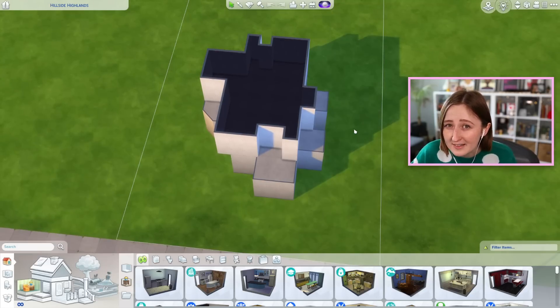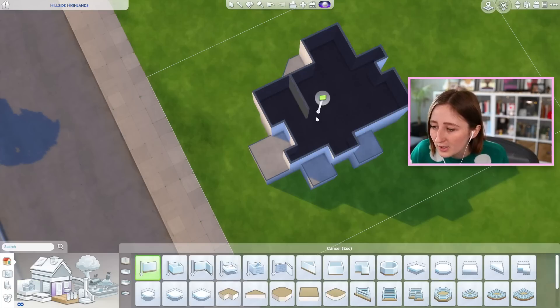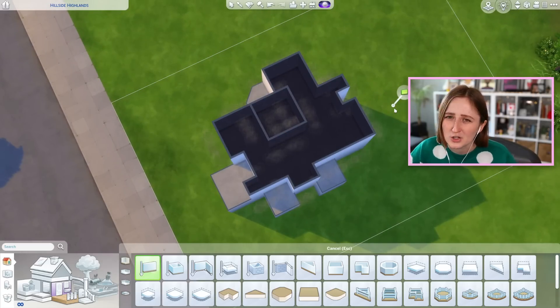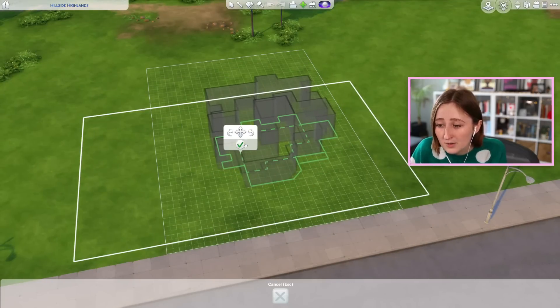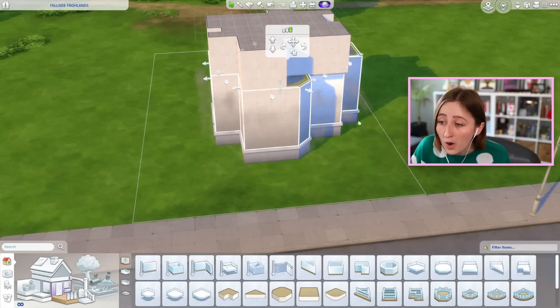With a shell challenge, pretty much everything is fair game — you can add platforms, foundations, roofs, interior walls to make a floor plan, stairs, wallpaper, and furniture. You can also rotate it and move it on the lot, put it on a bigger or smaller lot, give it a foundation, and change the wall height.